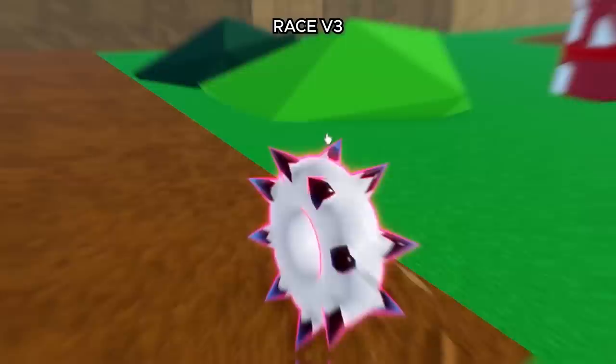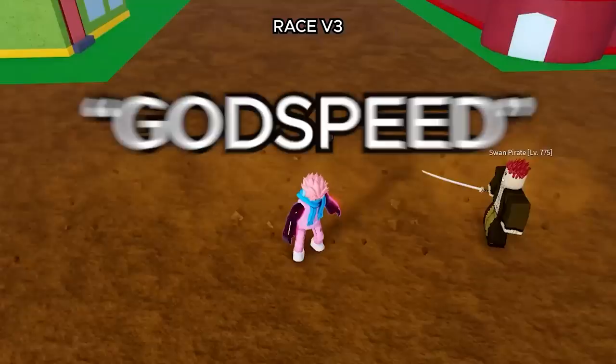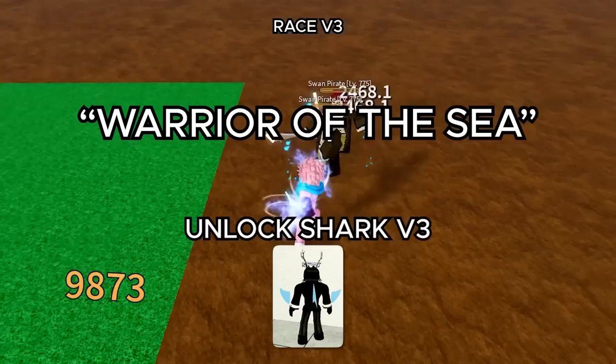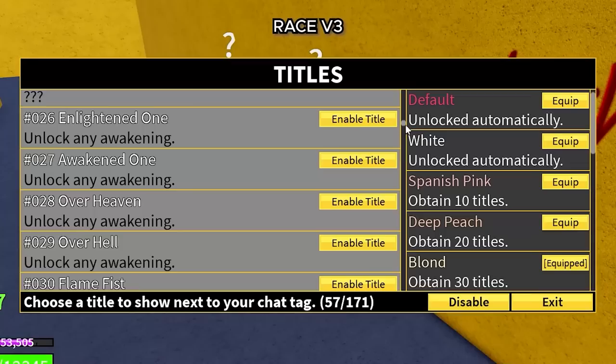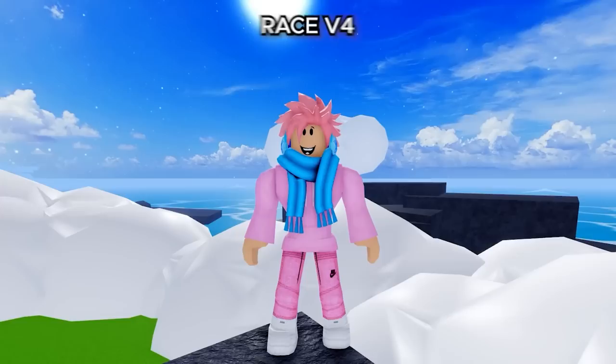Now moving on to the V3 races. The next one is called Full Power, and you get this by unlocking Human V3. Next up we got Godspeed, and you get this by unlocking Rabbit V3. After that it's Warrior of the Sea with Shark V3. Moving on we got Perfect Being with Angel V3. Next up is Hellhound by unlocking Ghoul V3, and the next one is War Machine by unlocking Cyborg V3.